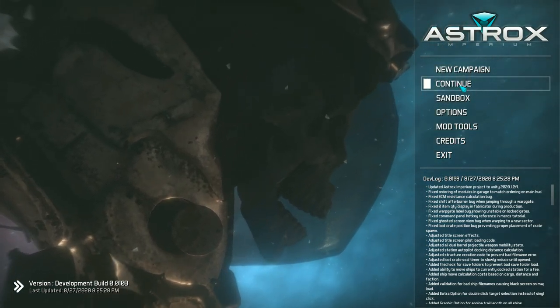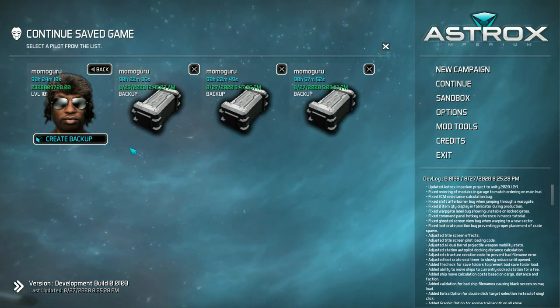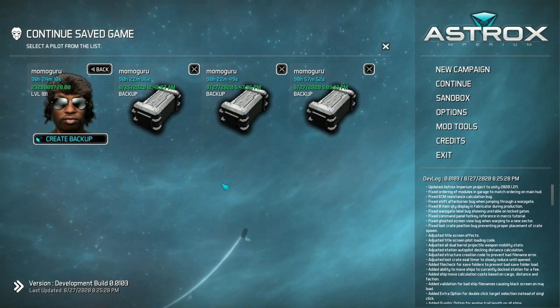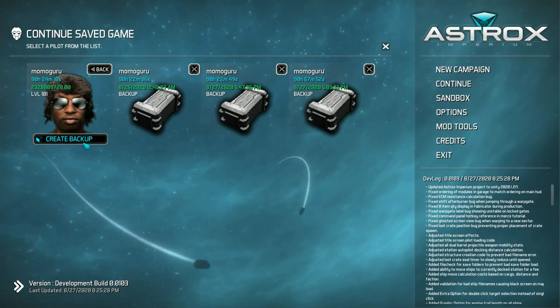However, if you start hoarding 50-plus backups, you're probably going to have to wait for all of these things to load up. So that's something to consider if you're managing a large number of backups. I would say keep no more than 10 main backups on your save, and then anything else, keep it archived somewhere else. You can manage those backups right there from the title screen, and it will show multiple backups for whatever pilots you have. I think that pretty much covers everything with the backup system.